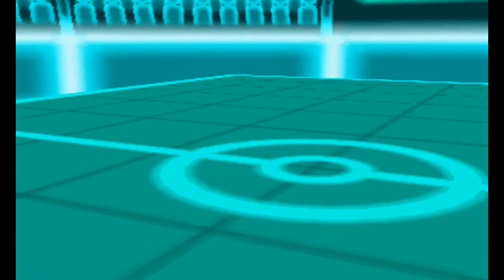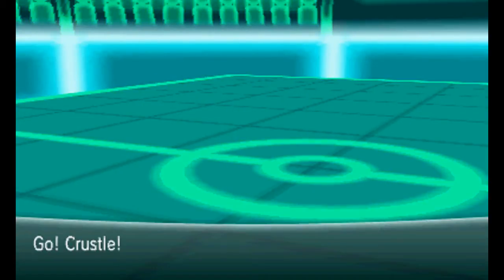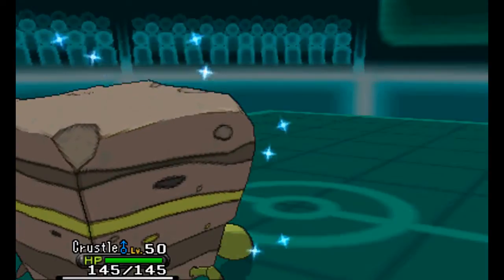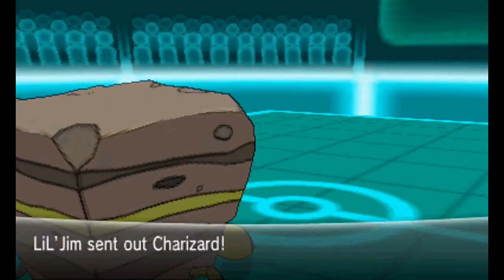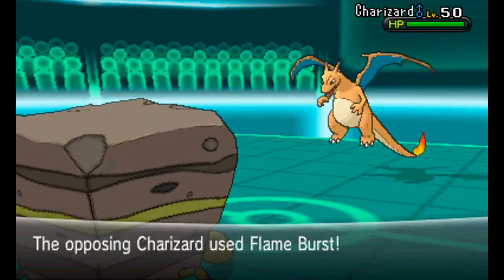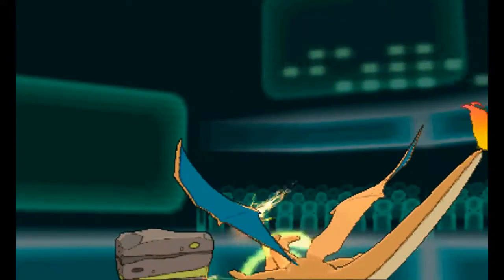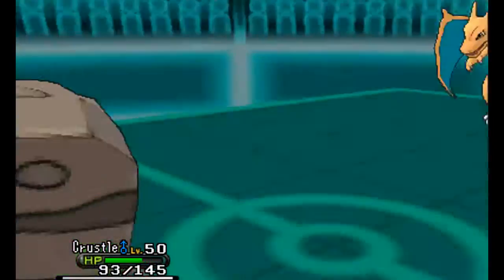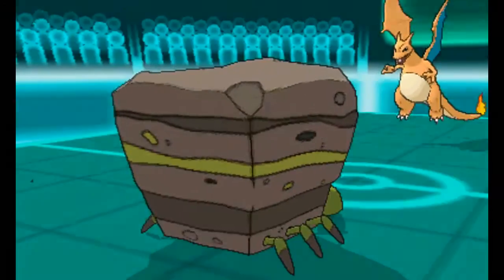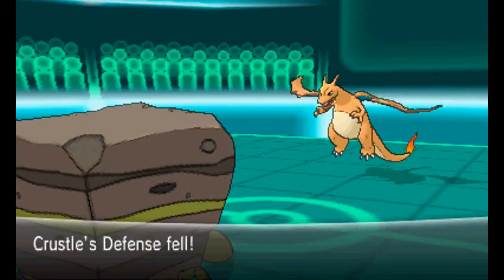According to the damage calculator I did have only a 50% chance to kill with Volt Switch, and luckily I killed it. So I'm going to send out my Crustle because I want to set up ASAP. He's going to send out the Charizard. I can see why he's going to go for Flame Burst to potentially burn me, however he doesn't burn me, so luckily I'm able to get that Shell Smash and that Flame Burst only did less than half — pretty freaking sweet.